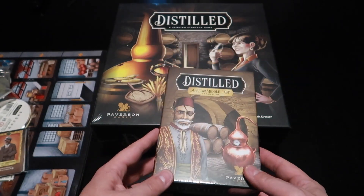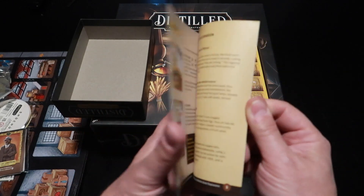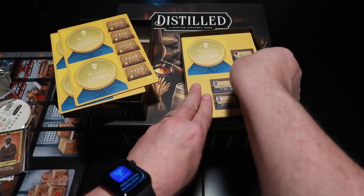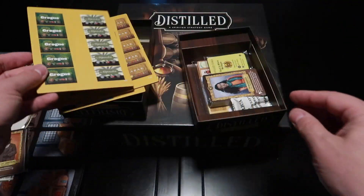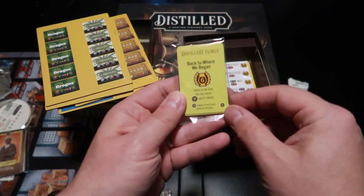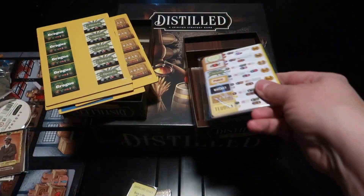This is one of the expansions — Africa and Middle East. A little book, some punch tokens — if I can get them out, they're packed pretty tight. We got some cards; I'm not going to open up the cards right now. Some little cards and some bigger cards. I wish I knew how to play because these would probably mean something — that's why I can't wait to learn this game.